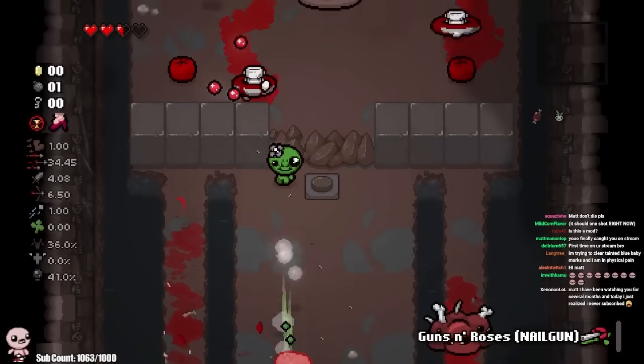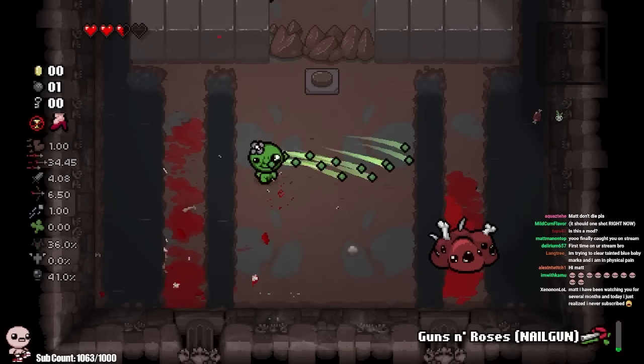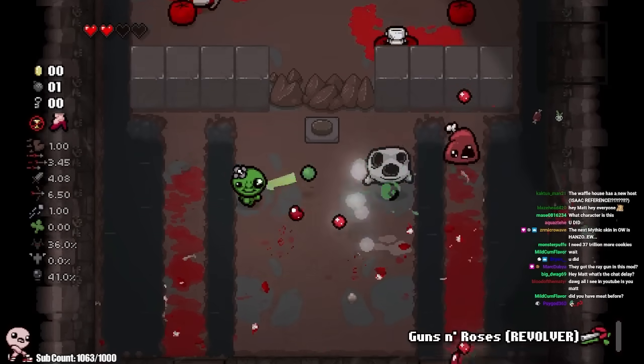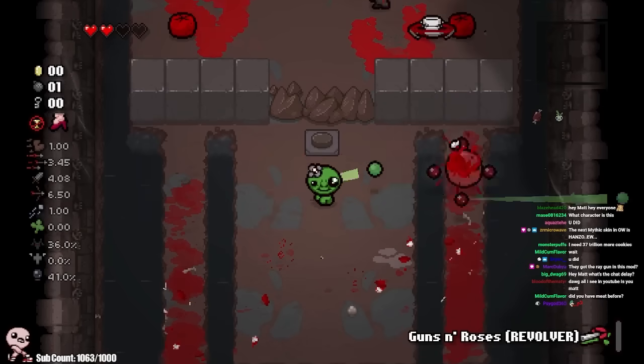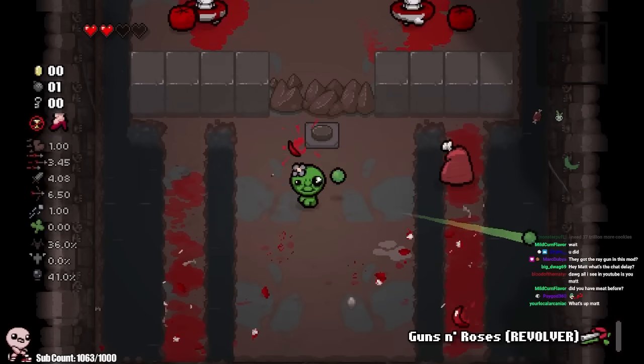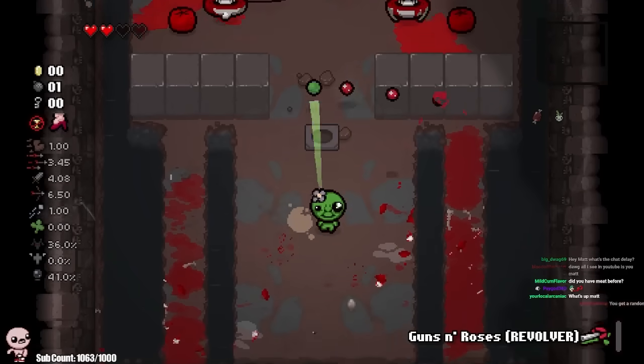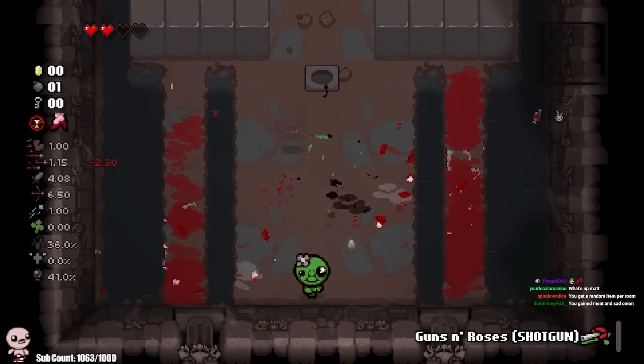Did I just gain health? Did anyone see what happened? I feel like I had way less health than what I just had. Maybe the way it's working is these are rooms to get you prepared for the boss, but as you clear them and go to the next one you actually gain health. I don't know, I'm spitballing. I don't know what's going on here.